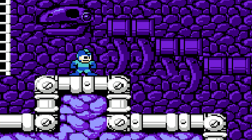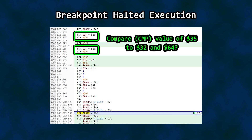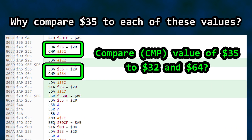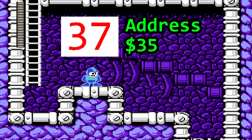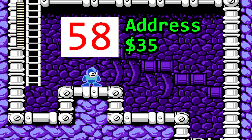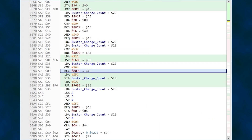Let's charge the shot again. The debugger halted execution — we found some code related to the charged shot. From here, let's work backwards. These compare statements immediately jump out: they are comparing the value at RAM location 35 hex to hex values 32 and later 64. Let's turn off the breakpoint, resume execution, and watch that address in RAM while playing. It counts up while holding the B button, so this must be a timer for the charge — potentially the most important value associated with the shot. I right-clicked any reference to 35 hex and gave it the label "Buster Charge Count."